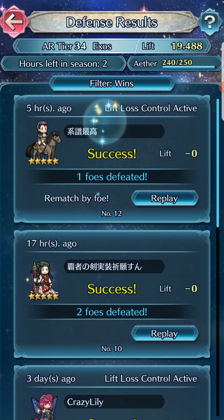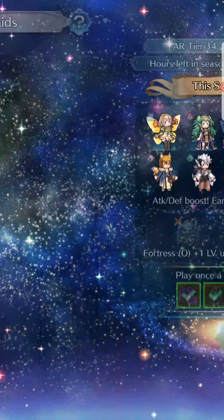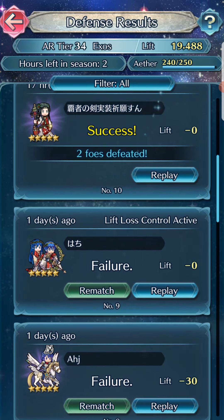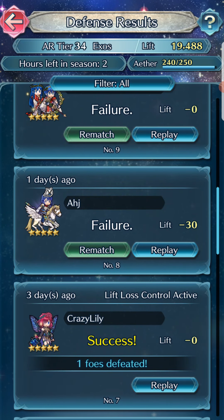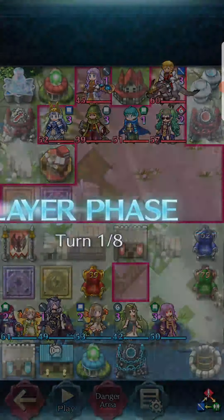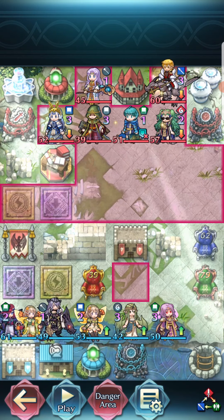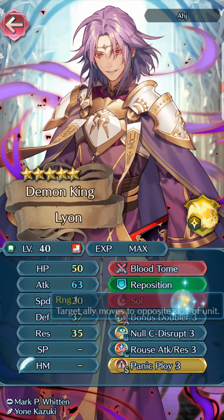So not too bad, I guess. All in all, we only lost 60 points on defense, so I consider that a good win. It's probably the most consistent defense team that I have had. This one I'm pretty sure I showed you — or maybe not, I don't even remember, I'm sorry. I guess we could see which one it was. Let's go through it real quick. We have the Leon, Reposition, Soul, Panic Ploy. This plus 1 Milita, Hone Attack, Smite, Bonfire.